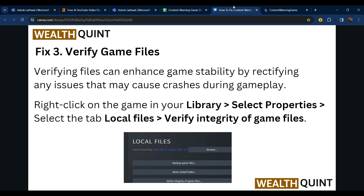The third step is to verify the game files. Verifying files can enhance game stability by fixing any issues that may cause crashes during gameplay. Right-click on the game in your library, select Properties, then select Local Files, and click Verify Integrity of Game Files.